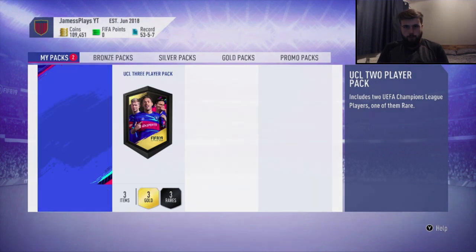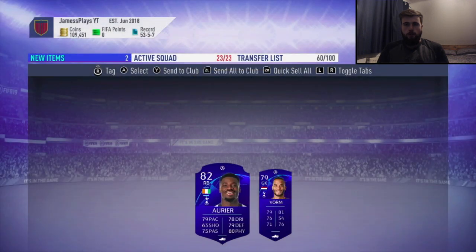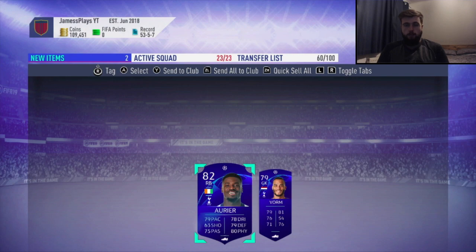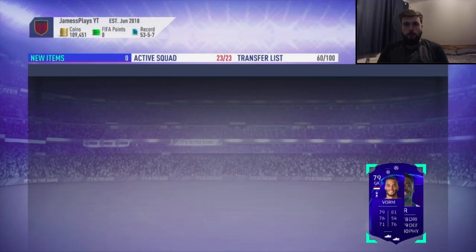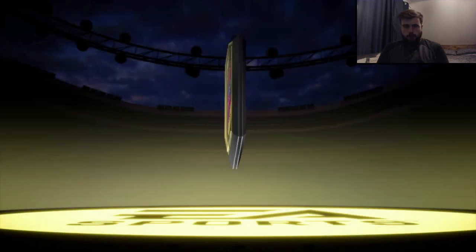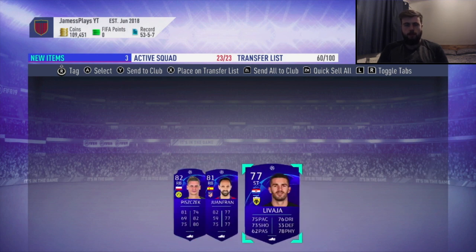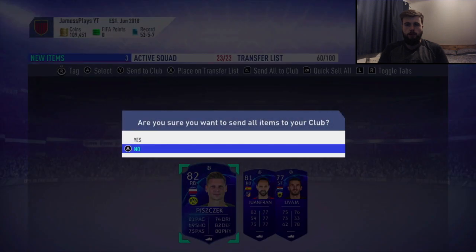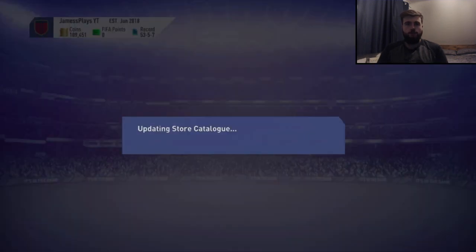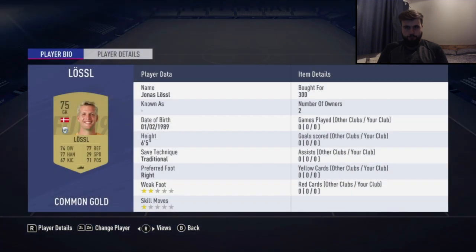This two-players pack is just an upgrade — both are untradeable. Unfortunately we do get two Premier League players: two Tottenham players, Aurea and Vaughan, which is nice, but Aurea goes into our team and none of them are really that special. But the tradeable ones are Nat Pishek and Joao Fran — you'll see them sell in a little bit and they make decent coins.